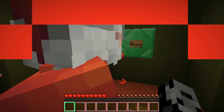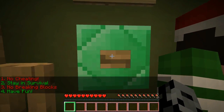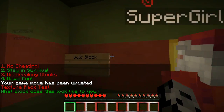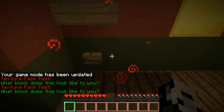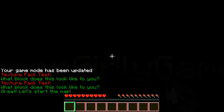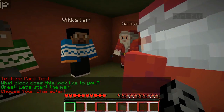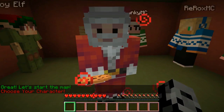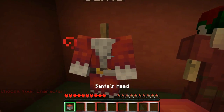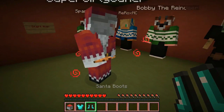We just hit the start button and go. Alright, here we go. What block does this look like to you? Gold! Definitely gold. Let's start the map. Choose your character. Wait — Jen! I didn't have to steal Santa's, he's right there. No no, this is good. We both can be Santa now. But the thing is, you stole his cookie, so you got something special, didn't you?